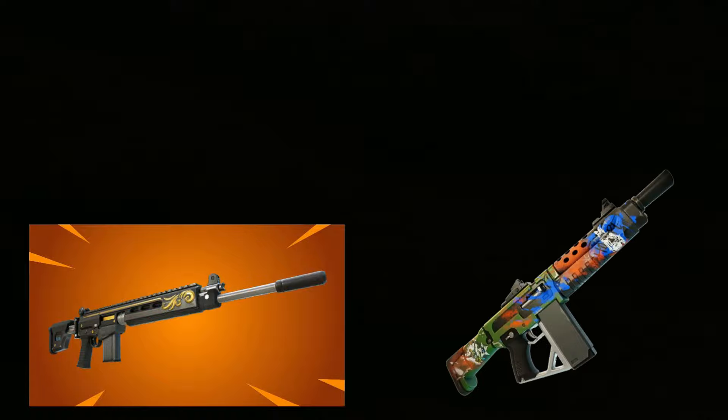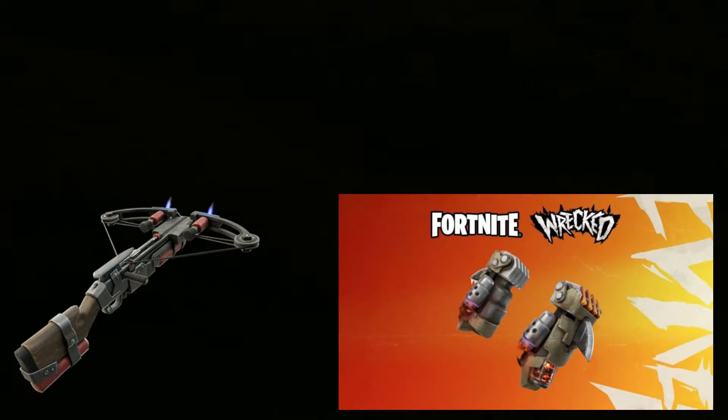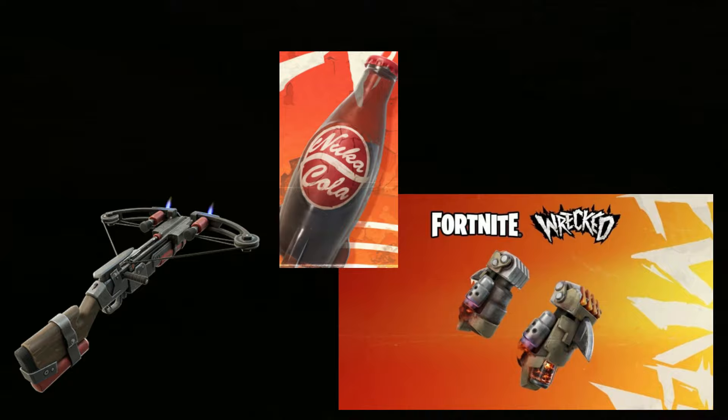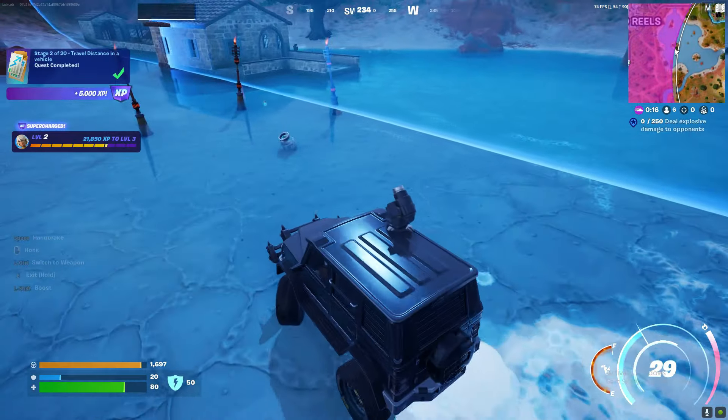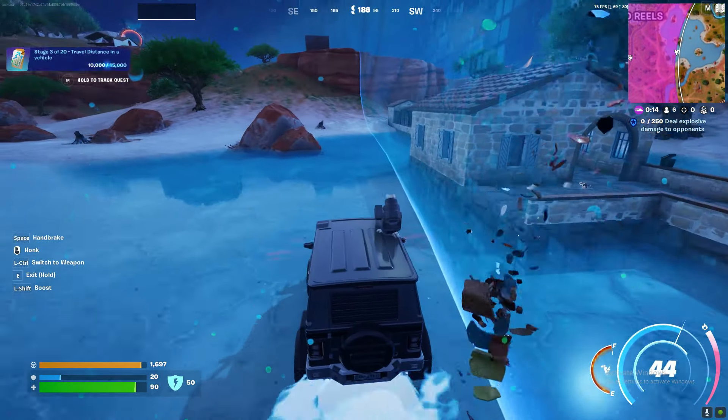There are of course new items this season. Some have been unvaulted and some have been vaulted — here are the vaulted ones, and here are the unvaulted ones: an AR, Oscar's Frenzy Auto Shotgun, and the Comet Shotgun. New items include the Boom Bolt (good for blowing up cars), Nitro Fists (basically superhero boxing gloves), Nuka Cola, and Slurp Juice 2.0. And that's it — more weapons have been removed than added, which is interesting, but I guess that's because cars are the main focus.